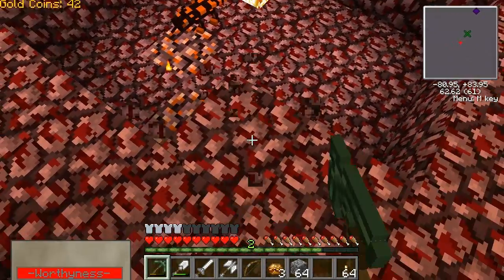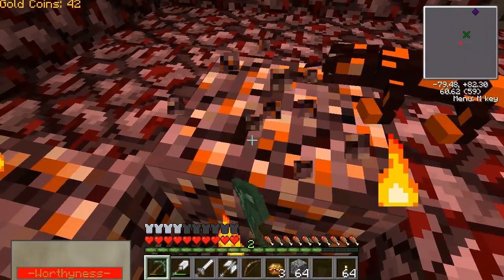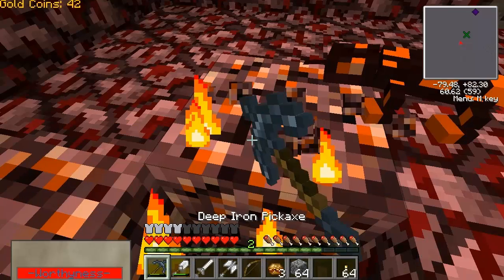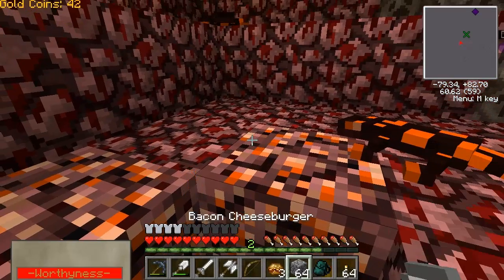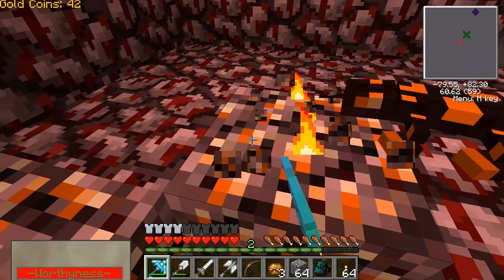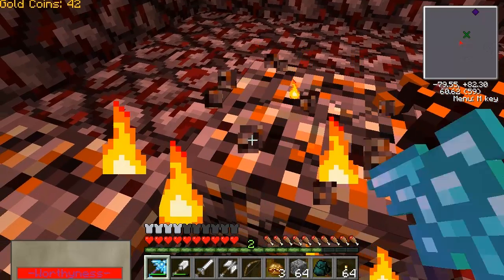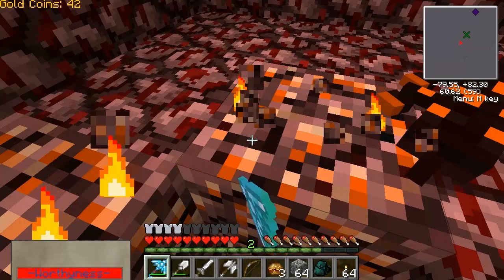Ooh, ores! Looks like it's on fire. Whatever those things that were catching me on fire earlier — I don't want to deal with it. Okay, I can't break that, so let's get out my diamond pickaxe. It looks like it's breaking, but I can't tell if I'll get it or not. It's like obsidian.